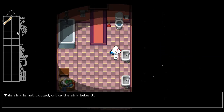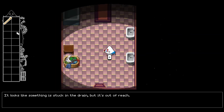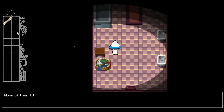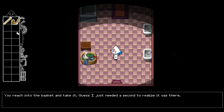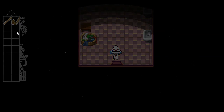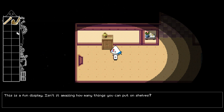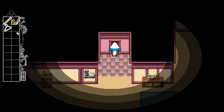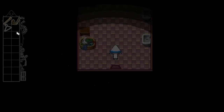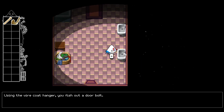Something sharp. The sink is not clogged, unlike the sink below it — it looks like something stuck in the drain but it's out of reach. A hamper full of clothes that don't fit you. Oh wait, actually there's a door handle on the bottom of the basket — you reach in and take it. So we got a handle and an axe.